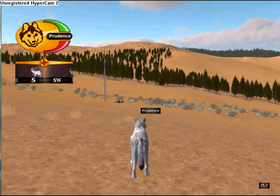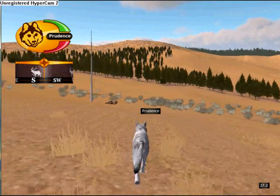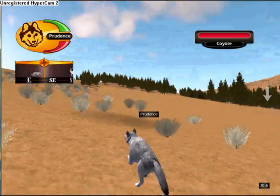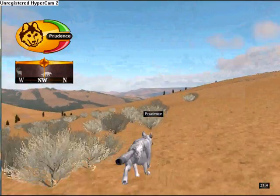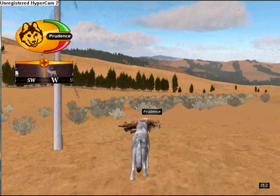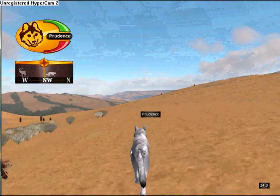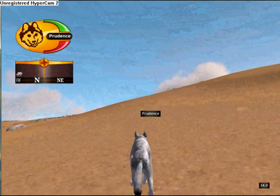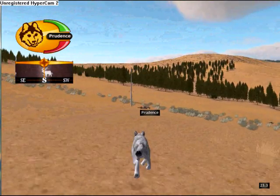To run or sprint, press the Q key and your wolf will go into sprinting — whichever you want to call it. You have to control it. While you're running, if you want to walk again, press the Q key again to toggle back.